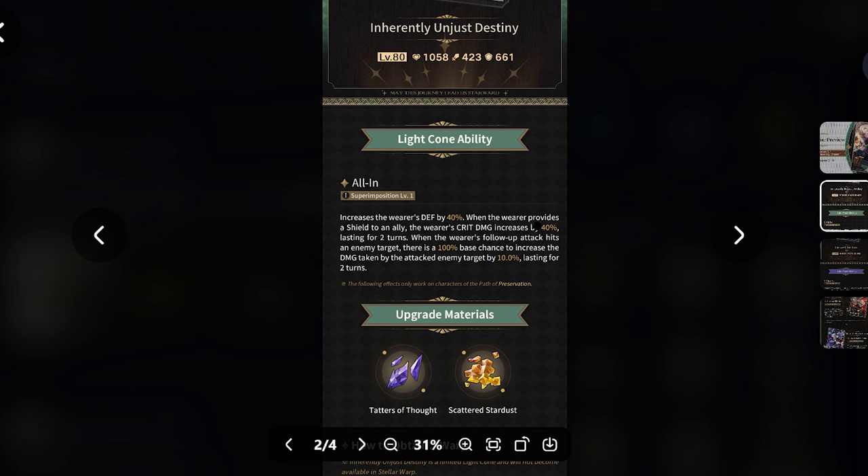This is a hybrid defensive and offensive Light Cone. Not only does it help him reach the 4k stat, but when the wearer provides a shield to an ally - which he does very often - the wearer's crit damage increases by 40% for 2 turns. When the wearer's follow-up attack hits the enemy target, which Aventurine does very often too, there's a 100% base chance to increase the damage taken by the target enemy by 10%, lasting for 2 turns.